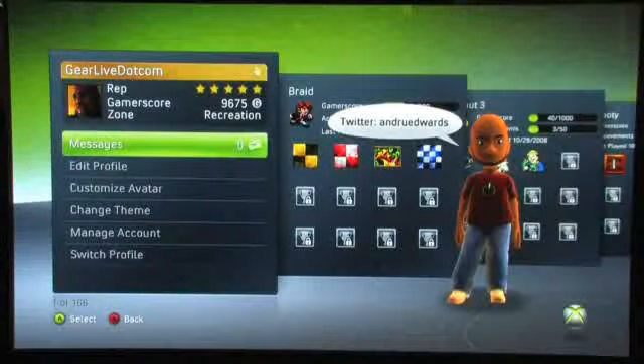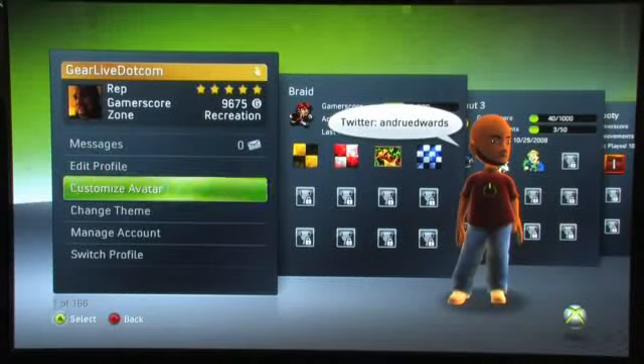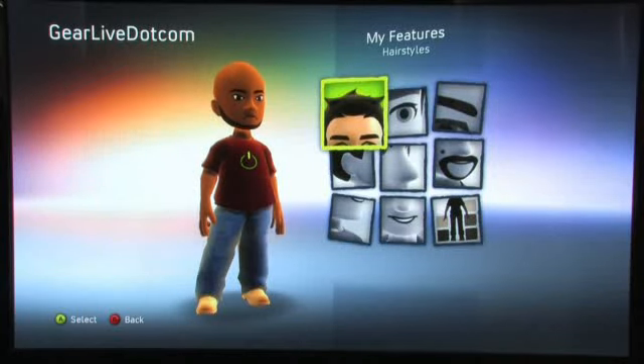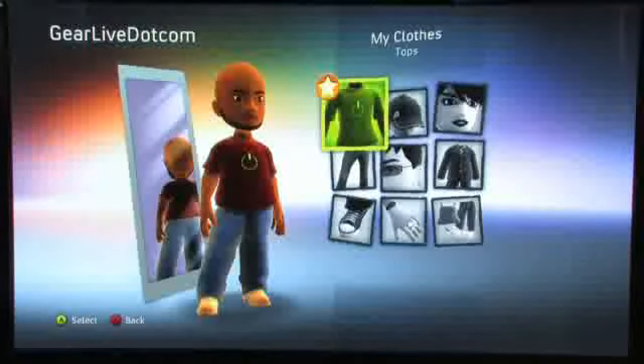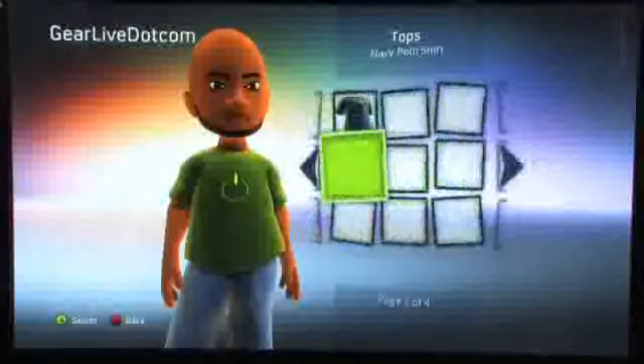We'll go into avatar creation or editing right now. If we go into customize avatar, you can basically change a bunch of features: hairstyles, eyes, eyebrows, face, nose, ear, chin, mouth, and then skin color, body type, height, et cetera. And once you have that done and established, you can come into this area and start changing your clothes. You can get a preview of some of the outfits they have available.